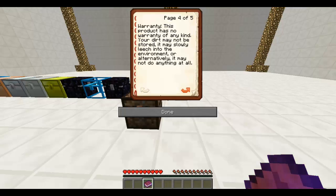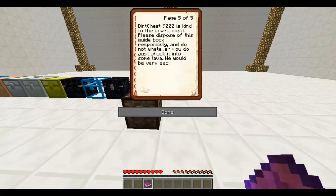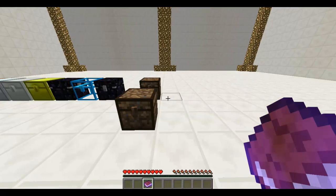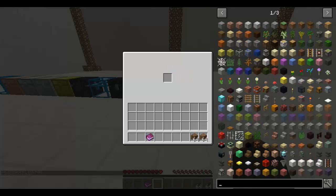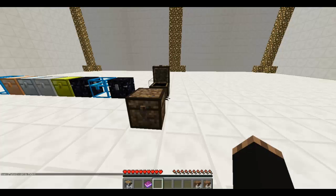Your dirt may not be stored — it may slowly leach into the environment, or alternatively it might not do anything at all. Dirt Chest 9000 is kind to the environment; please dispose of this guidebook responsibly and do not, whatever you do, chuck it into lava — we would be very sad. So I'm guessing we just store dirt in here, any type of dirt. I wonder if we can store anything else besides dirt. No, you can't — it's literally just used for storing dirt. My type of chest, I already love this mod.